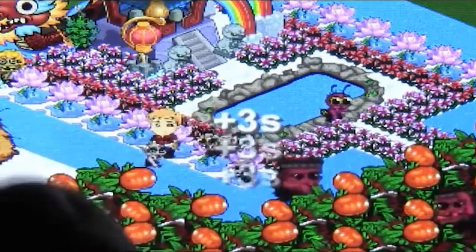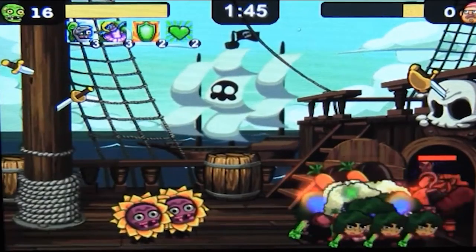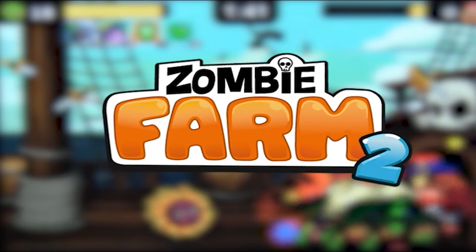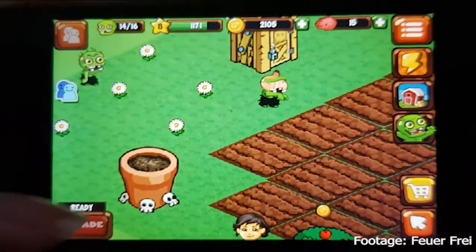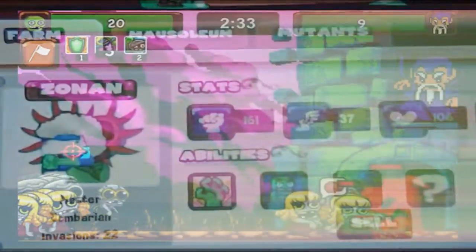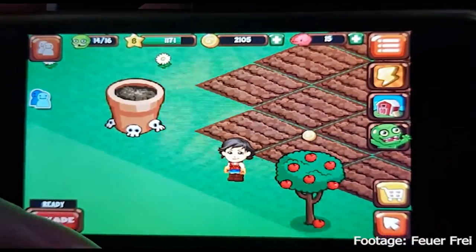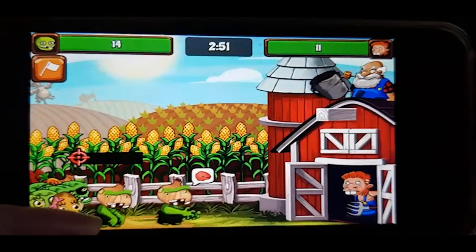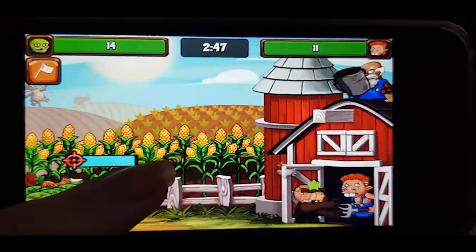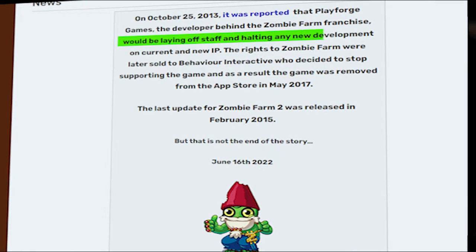But what exactly happened to this beloved game? Why was it so suddenly erased from history, and why does it not exist anymore? Well, trouble in Zombie Farm began around the time when Zombie Farm 2 was released on April 23rd, 2012. Zombie Farm 2 was a semi-sequel that improved many of the flaws the first one had, as well as adding new content in the form of new bosses, an improved art style, and new crops and zombies to earn. However, many people argued that the second game was too similar to the first to be called a sequel, and should have been released as an update. The release of the second game also split the fanbase, as some people who preferred the first game did not feel like starting over, or simply preferred the original entirely.